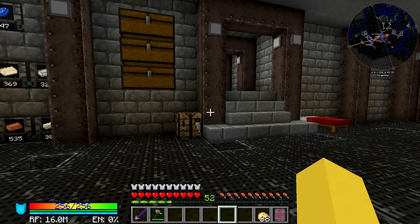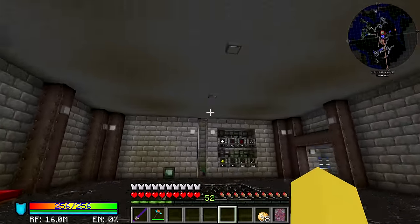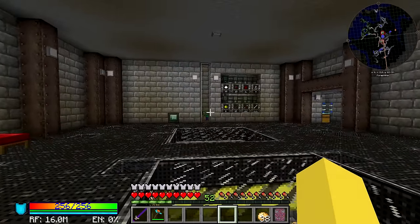Basically, we're going to be going over today how to automate it so your world will never have rain anymore and it will always be daytime. It's really nice if you're just playing in a world where it's never nighttime and you never have to worry about killing stuff. But for my world here, it's especially useful because I have a mob spawner and I have not lit up everywhere, so having it be nighttime decreases the spawn rates a ton.